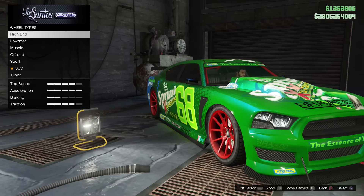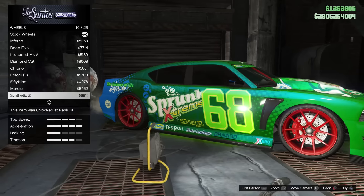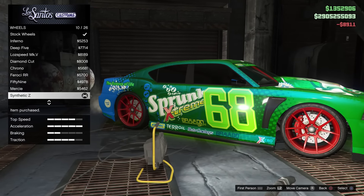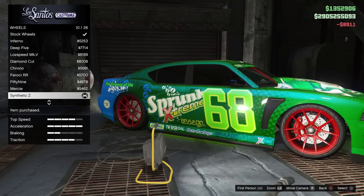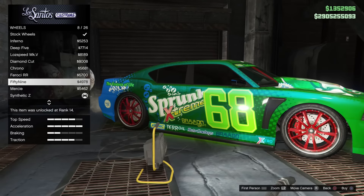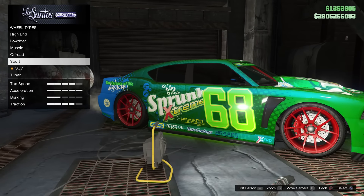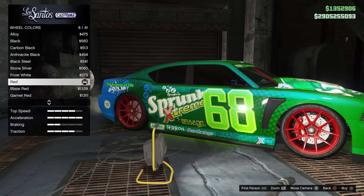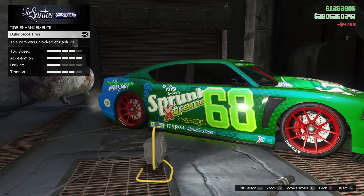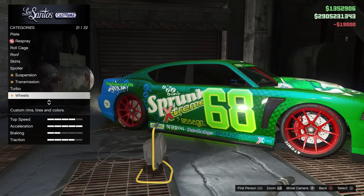So here's another method you can use on any vehicle of your choice: simply choose the synthetic Zed sports tires. These are worth about $8,000 or $9,000 and they look exactly the same as the stock wheels. You can color them however you want and add customizations onto the tires as well, and you won't be able to tell the difference. You can use that trick on every single vehicle of your choice, but the Sprunk Buffalo will already allow you to color in your stock wheels directly.